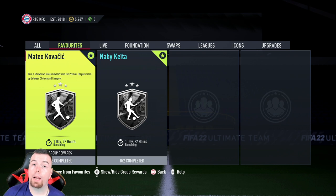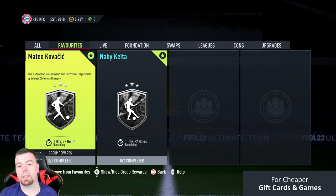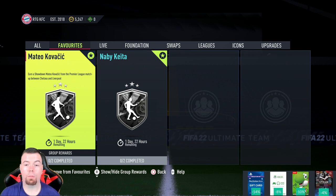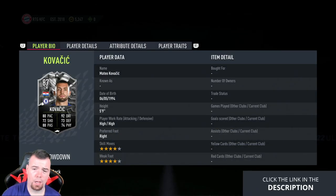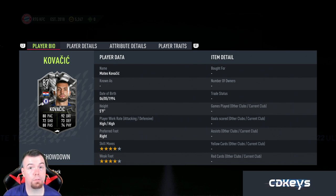What's going on, King Flipper here and welcome to another Showdown SBC. Today we have Matthew Kovačić — depends on how you pronounce it. We've got the Premier League clash Chelsea versus Liverpool. Naby is obviously the Liverpool one, but today we're doing the Kovačić card. It looks really OP — high/high work rates, four-star four-star, 87-rated center mid, 80 pace, 72 shooting, 88 passing, 92 dribbling, 73 defending.